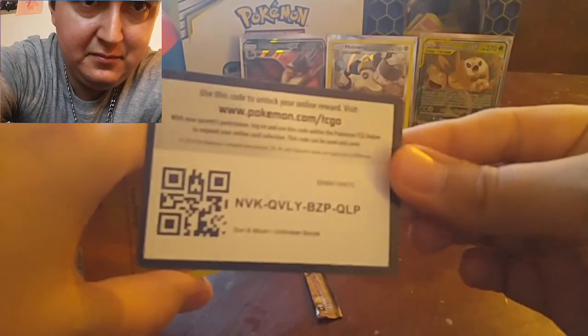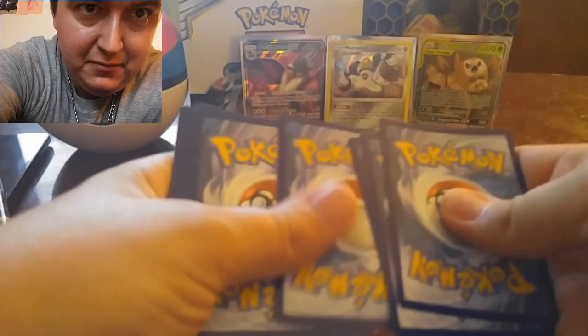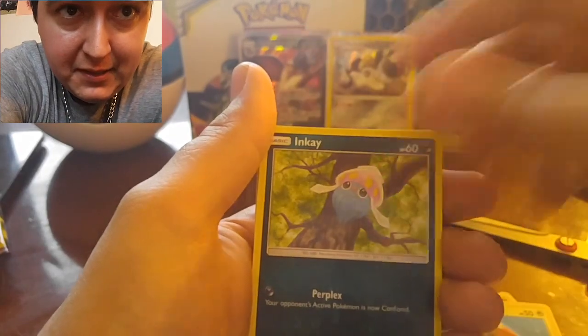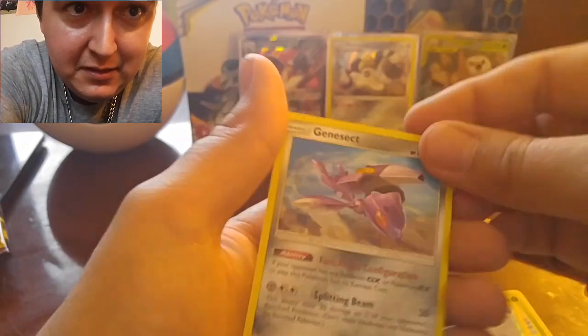1, 2, 3, 4. Alright, Leaf Energy. Beast Render. Power Plant. Cubone. Riolu. Porygon. Inkay. Caterpie. And non-holographic Genesect.